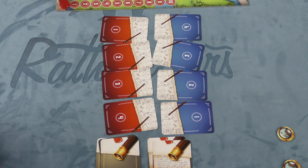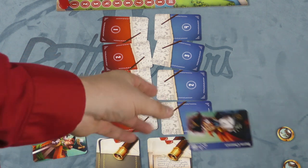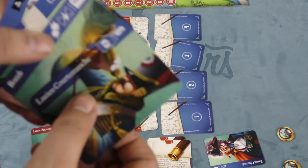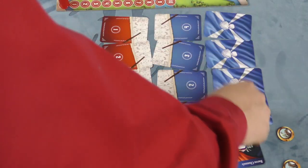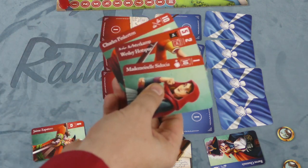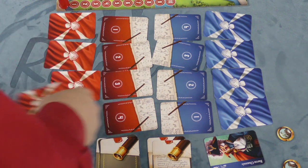In each round, players are going to be losing a random card. At the beginning of the game, it's just one of your ten cards, but in rounds two and three, it will be one of the four cards you play. Players will then pick any four cards they want, look at these cards, and arrange them in front of themselves in ascending order. So this is six, seven, eight, nine. But it doesn't have to be that way — the red player could play one, two, five, ten.